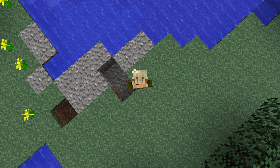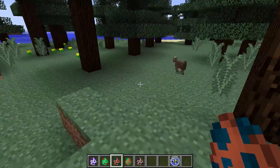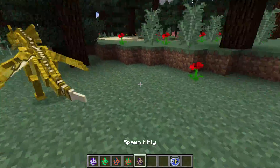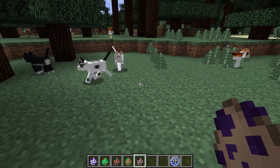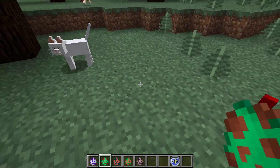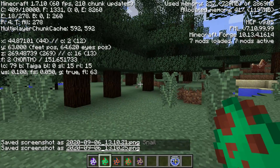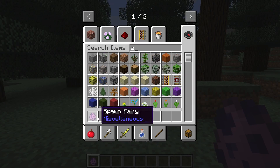So this first mod — pretty sure everybody has heard of it — is called Mo' Creatures. It adds creatures such as goats, elephants, literally anything you've heard of pretty much. It adds these white ravens, kitty cats which are so cute, little snails, and ambient creatures such as ants, bees, and ostriches. A lot of people would have already heard about this mod as it has been around for literally a generation.